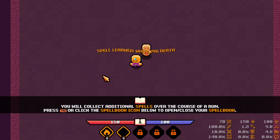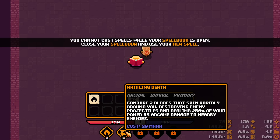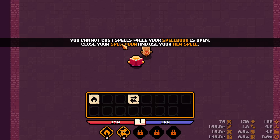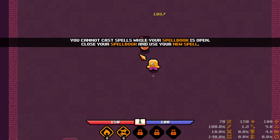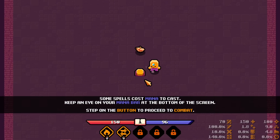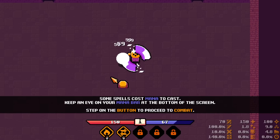You'll collect spells over the course of a run. Press tab to click on the spellbook icon. Equip the new spell by clicking and dragging it to a spell slot — easy enough. You cannot cast spells while your spellbook is open. Some spells cost mana to cast; keep an eye on your mana bar at the bottom of the screen. Step on a button to proceed to combat.